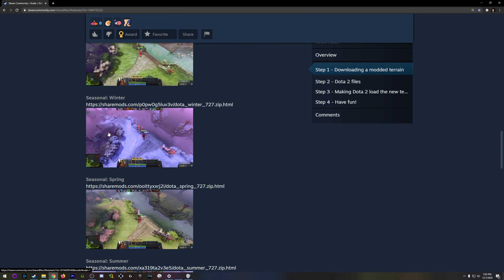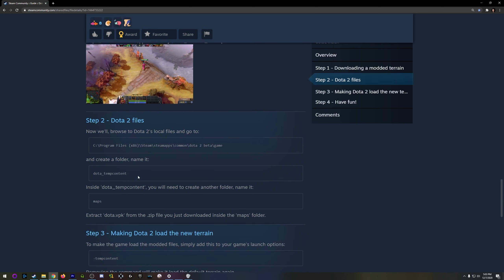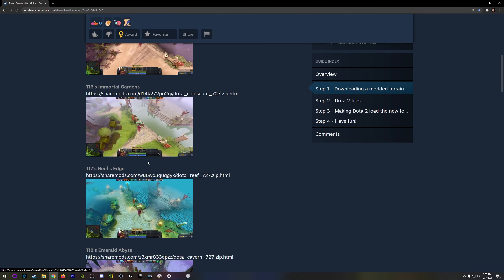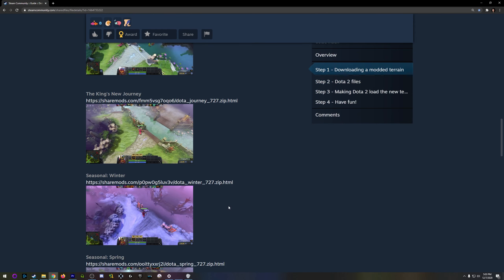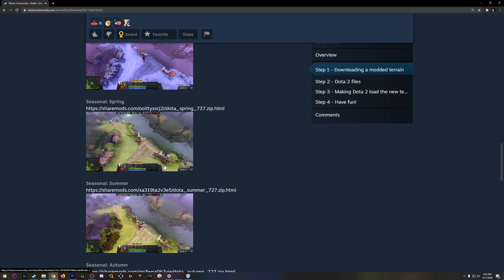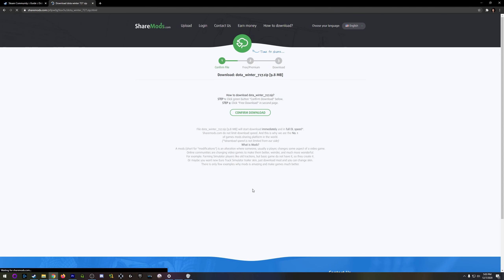Another thing is the seasonal ones — try them all out, see which ones you like. The how-to is already in here. I already have Immortal Gardens, so let me choose another map. How about the winter one? Let's go for the winner. All right, let's go for the winner, and we got to confirm the download.